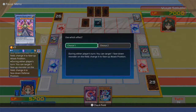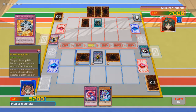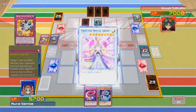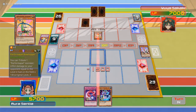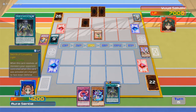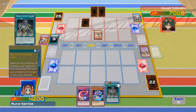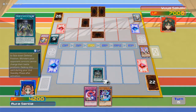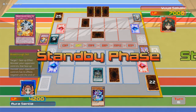You son of a biscuit — he had a Dark Hole. He had a Dark Hole the whole time. I can still activate the flip effect. A Breakthrough Skill also works when it's in the graveyard. Piss off! How does he have every good play now? Swords of Concealing Light: when this card resolves, all monsters your opponent controls are changed to face down defense position. Monsters your opponent controls cannot change their battle positions. Destroy this card during your second standby phase after activation. Breakthrough Skill is just the gift that keeps on giving in a bad way.